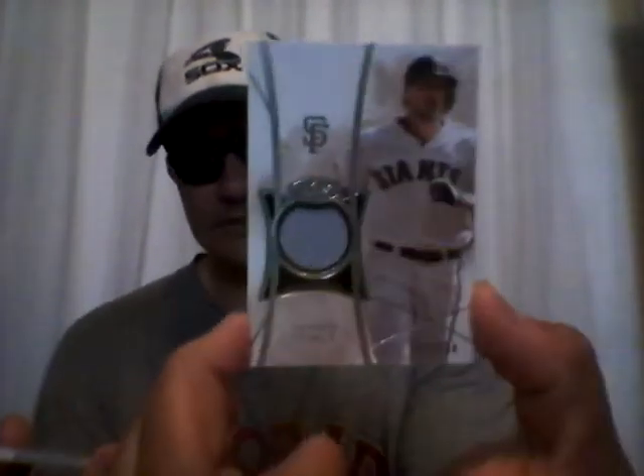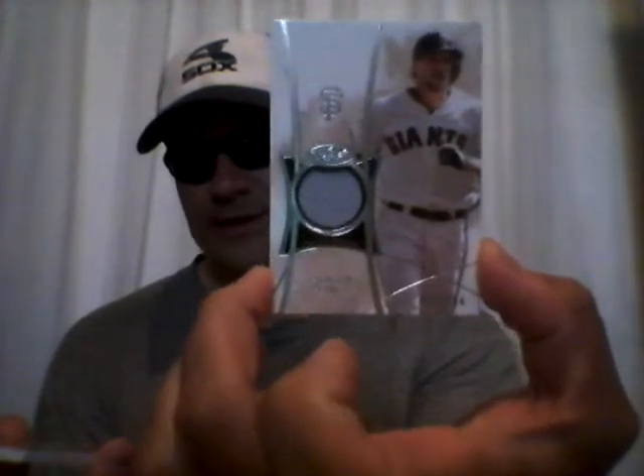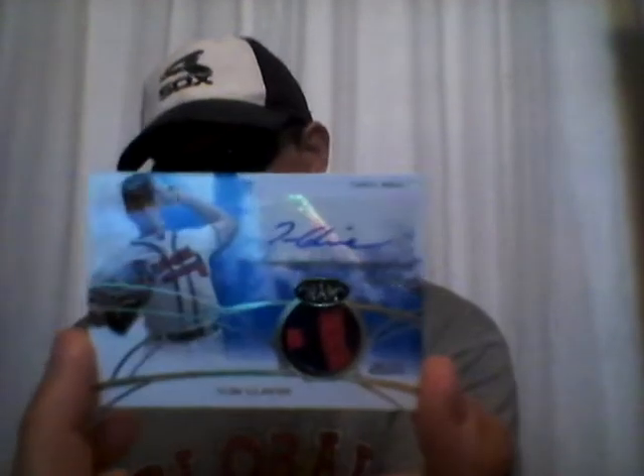First card goes to Adam — Hunter Pence, jersey card, numbered out of 254. Nice. Second card goes to Katie — Tom Glavine, autograph patch card, game-used, numbered out of 99. Pretty sweet sticker auto on that one.